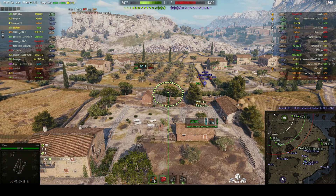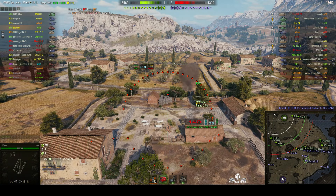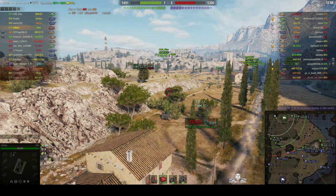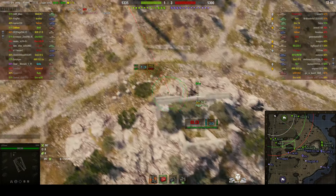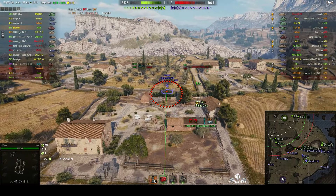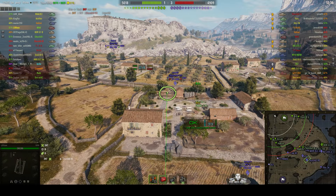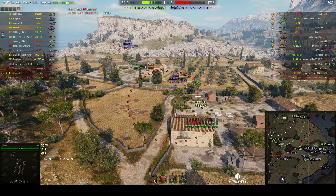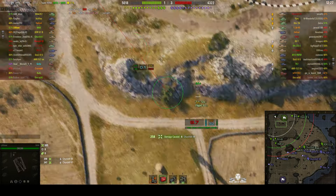Lining up a shot on that Churchill 7. Round's out. Oh, that must have been very close. He's relocated again. Now we've got a KV1 and there's the Churchill 7, and it has lost quite a lot of hit points. He's going to try for another shot — working out where it's headed. Round's out, should meet him. It does! Direct hit! He's badly damaged now, he won't last long.